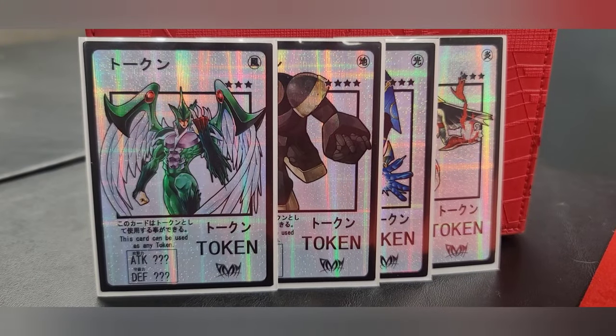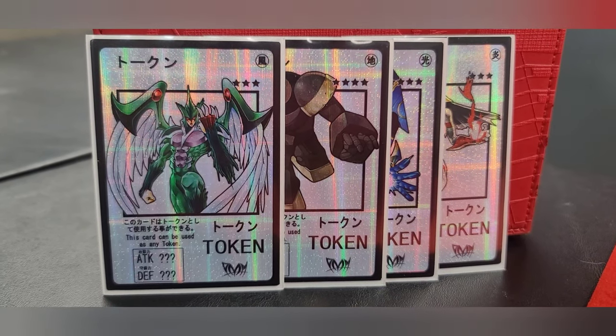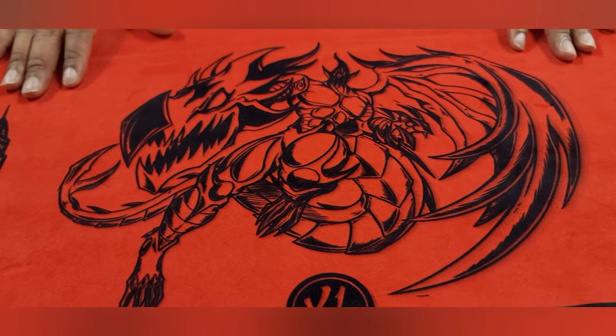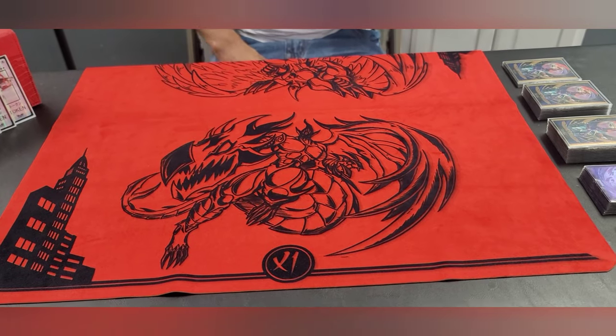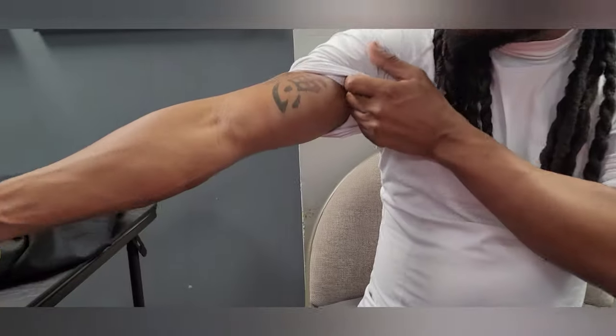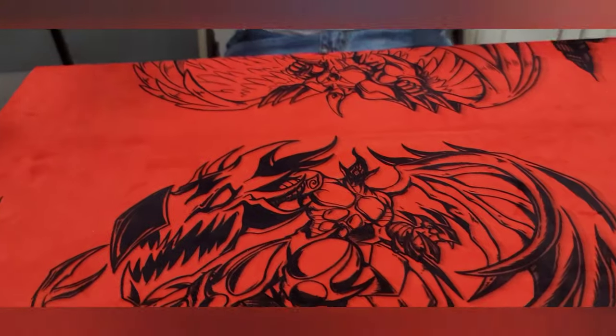Yugi people, and those of you who like to swing for game, welcome back to another deck profile by Timmy Scott. Y'all finally get to see the playmat that Cooper was talking about. I did get the Team Samurai X1 red and black playmat — my favorite playmat, my favorite colors. Y'all see my tattoos, those are red and black. Red and black, match the deck box now.